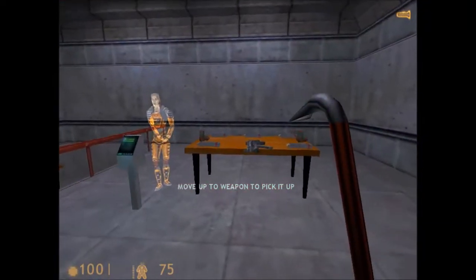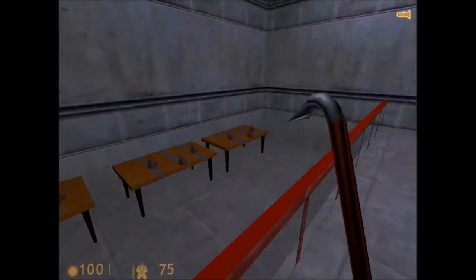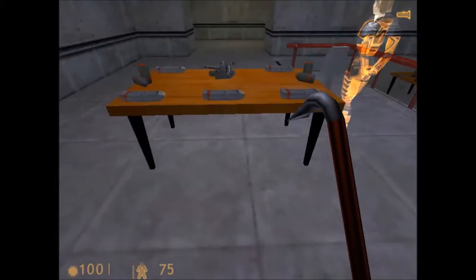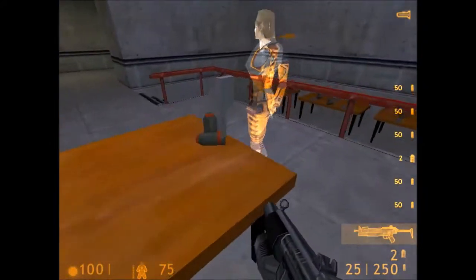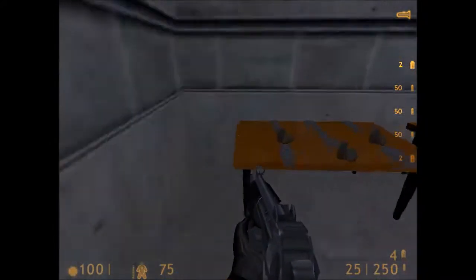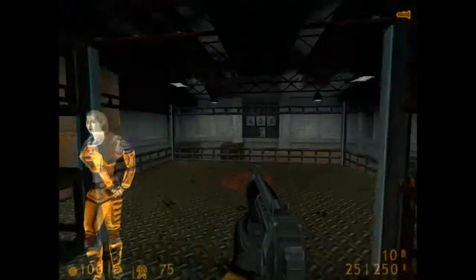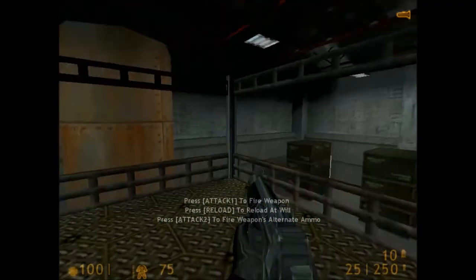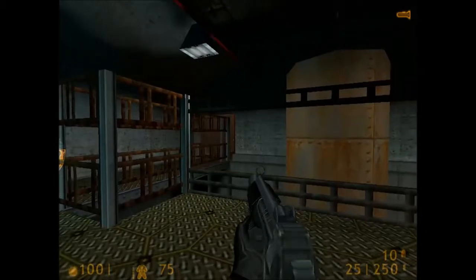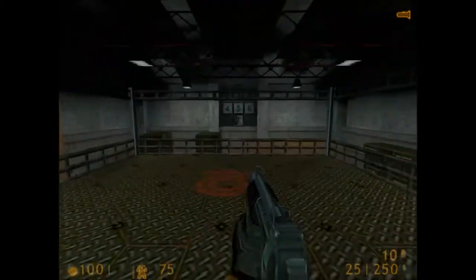Welcome to the Black Mesa Target Range, where you will receive training in firing a weapon, reloading, and firing the attached grenade launcher. Please pick up your weapon and advance to the firing station. You'll have to hit every target in order to complete the course. If you miss the first time, don't worry — it will come around again. Try to reload during pauses rather than waiting to run out of ammunition at a critical time. To fire your grenade launcher, use your alternate fire button.